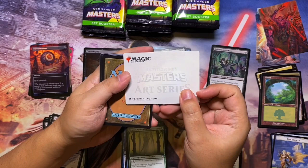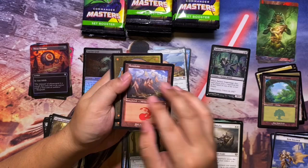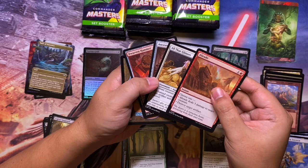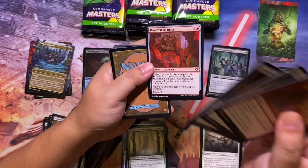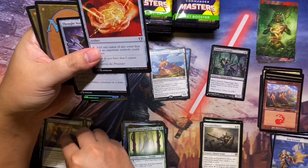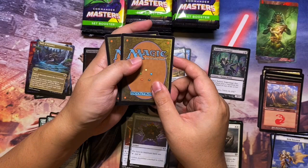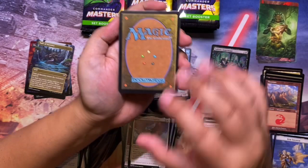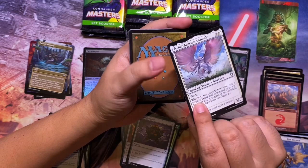Pack five. Elvish Mystic for the art card. Borderless Path of Ancestry. For commons: Braid, All That Glitters, Irresistible Prey, Dwarven Hammer. Then Tuskguard Captain, Snakeskin Veil, and Fell War Stone — a couple bucks of value there. Thought Vessel as well. Card stock is excellent by the way — nice thickness, looks premium.